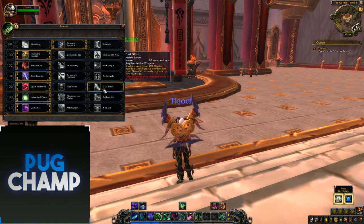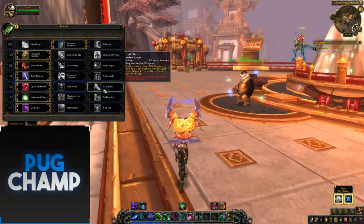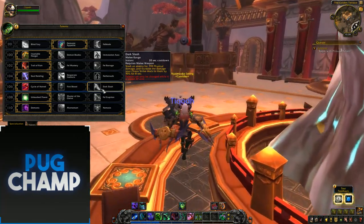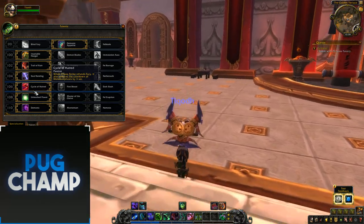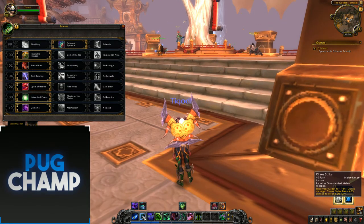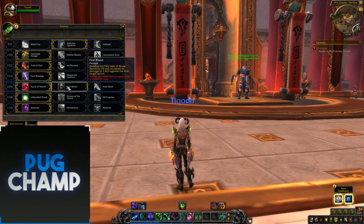Next is Dark Slash — it slashes an enemy for 799 physical damage and increases Chaos Strike damage dealt to them by 40% for 8 seconds. It has a 20-second cooldown, so you're only getting 16 seconds of 40% increased damage every 40 seconds. Whereas with Cycle of Hatred, you're getting Chaos Strikes off, and if you get the fury refund from Chaos Strike you can get another one off. Meta also gets its cooldown reduced, which is good all round — it makes you use meta quicker and increases your DPS.